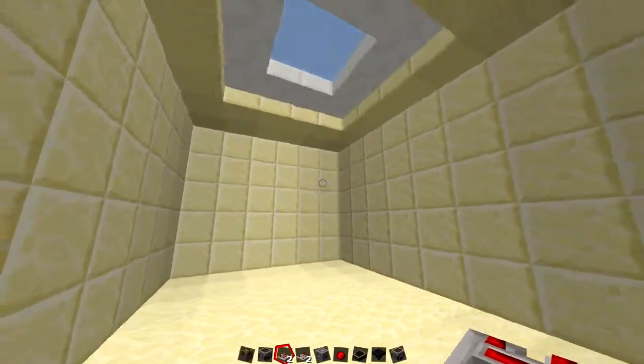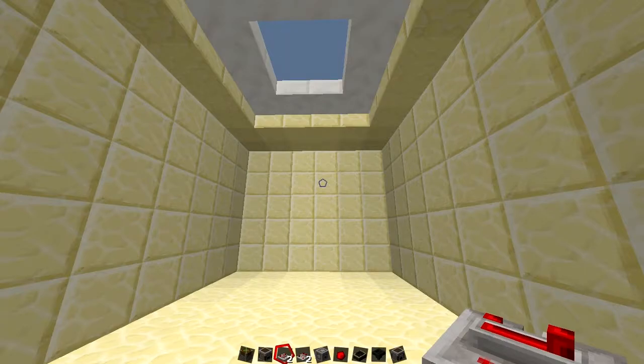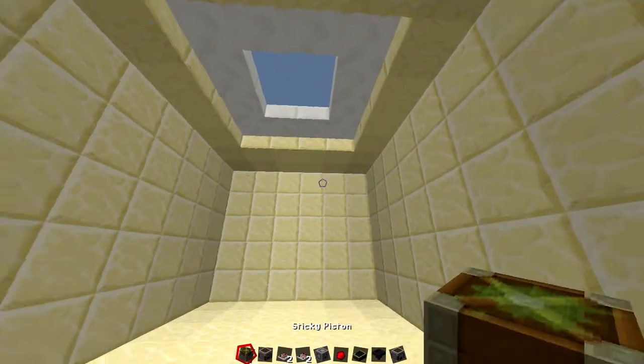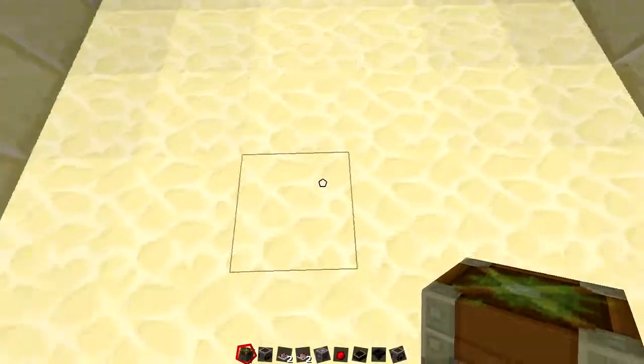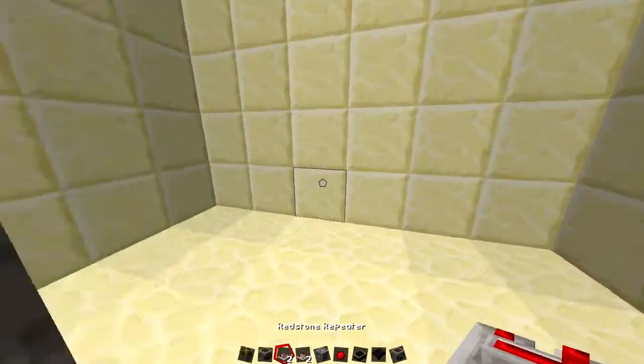Now that we are done with our room, we are going to go ahead and get started with the redstone. This is a super simple redstone setup, so don't worry — it's not hard, it's very simple. We are going to start off with a sticky piston right here, facing exactly how I just placed it.